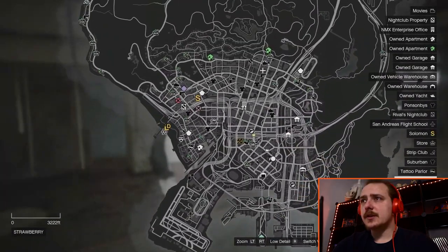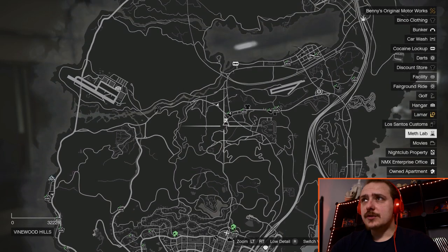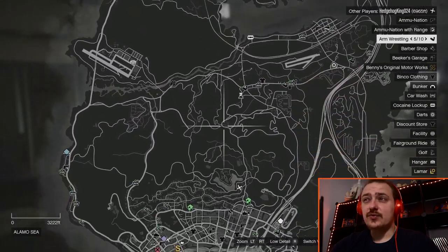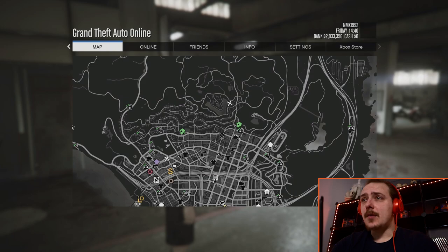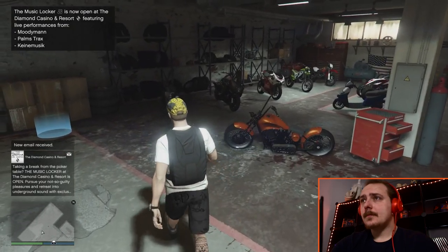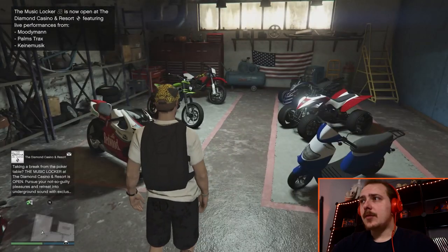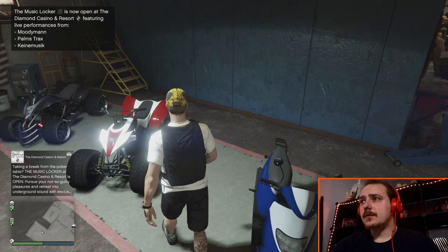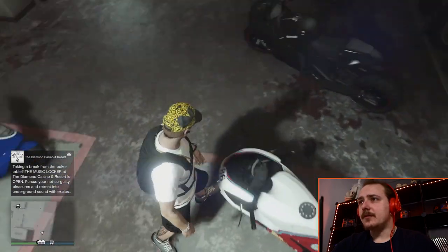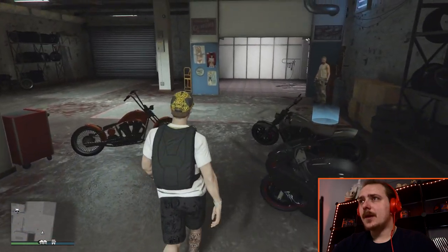A lot of people have some of the inner city ones as well — it's completely your preference — but I find that with the missions the bike club sends you on, being central is quite advantageous. Here's my bike club: got a few cool bikes, the choppers at the front, super bikes, some utility vehicles. One of my favorites is the Bati, one of the cheaper ones but a top performer — absolutely killer.